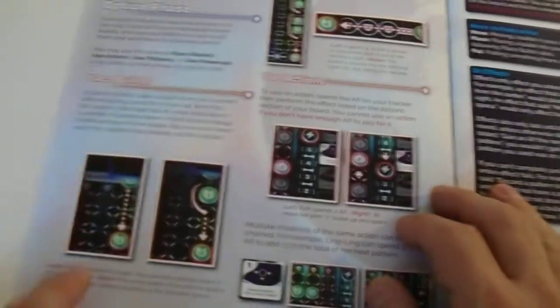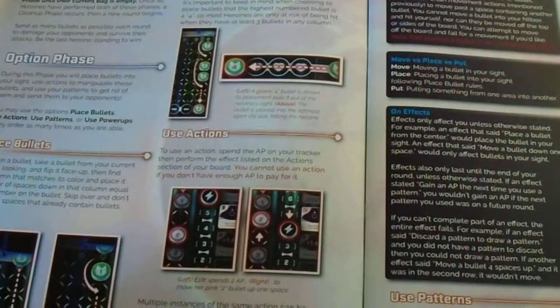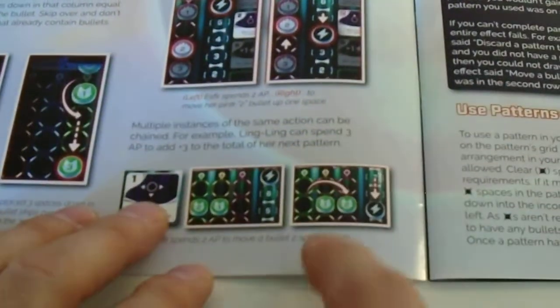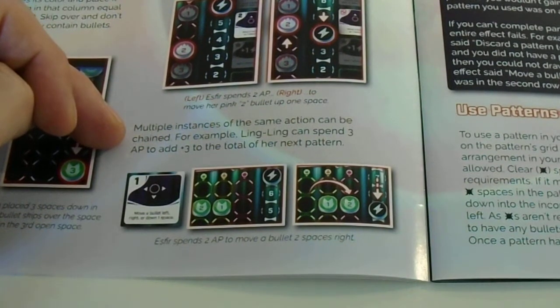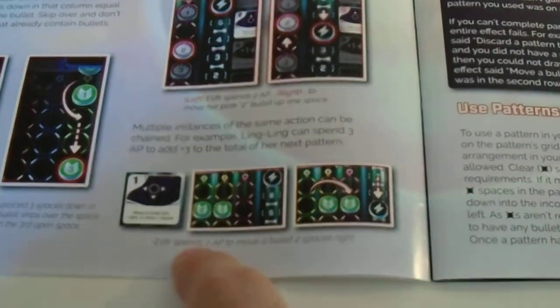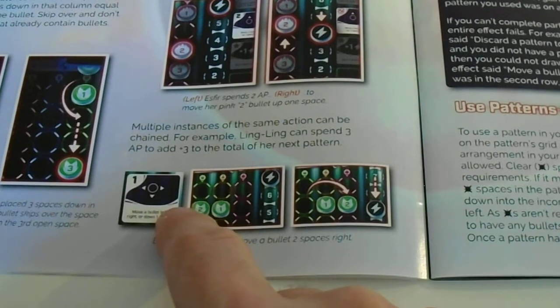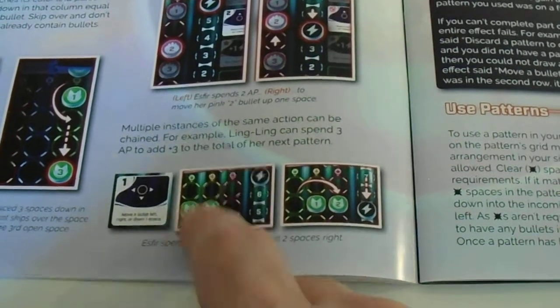You place bullets and they go down, then the number is the number of empty slots and you jump over. There are also multiple instances of the same action, and actions can be changed. Ling Ling can spend three AP to add plus three to her total for her next pattern. It shows a picture where a two is jumping over, not pushing the one, so the sequence from two-one becomes one-two, and that costs two energy.